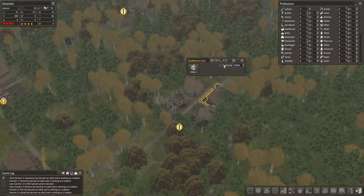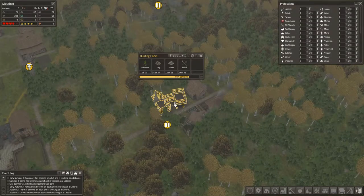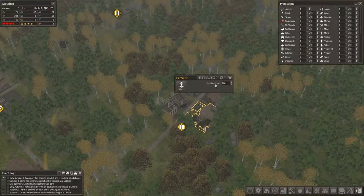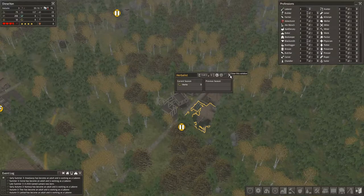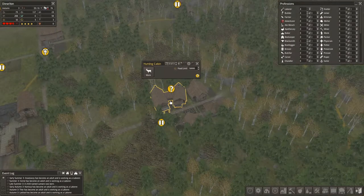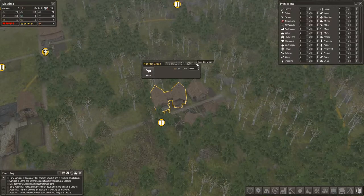Once this is built I'll take this gatherer down and make them a hunter - doesn't matter as long as they're catching that food. We got herbalists too! What are you pulling in? Some herbs. I always like the British way of saying herbalist - that's probably the correct way to say it, I'm just a big dumb dumb.